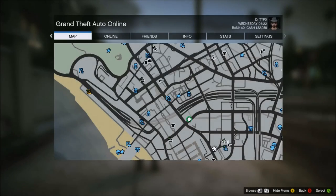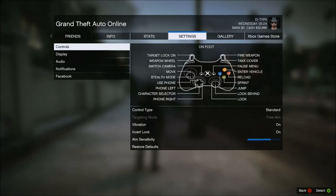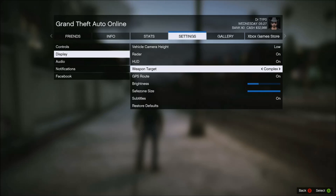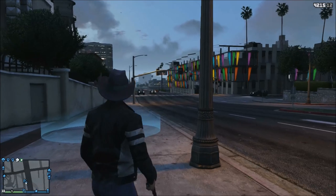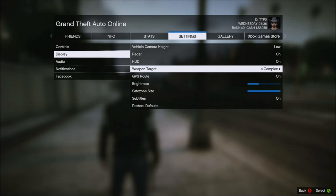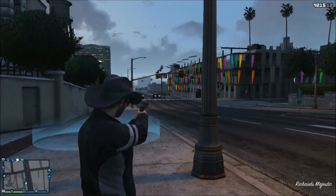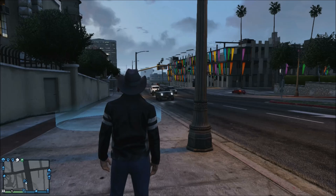Tip number five: you actually have two aiming reticles in the game. One being the simple, which is just a little dot — pretty much as simple as it gets. The other being the complex, where most reticles are unique to the weapon and they change per gun. Hit the start menu, go over to Settings, down to Display, then Weapon Target, and switch it to complex or simple, whatever you fancy. That gives you a different reticle instead of just a singular dot in the center of your screen.